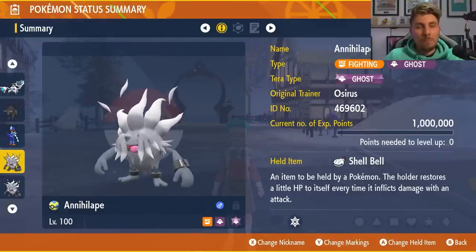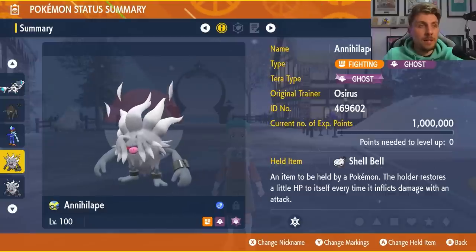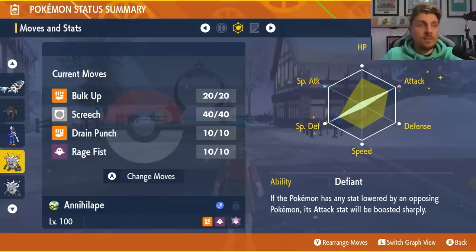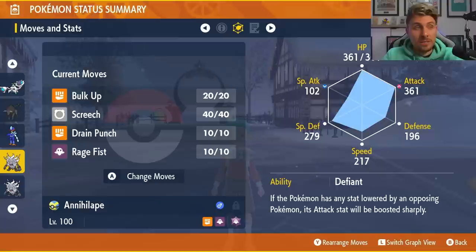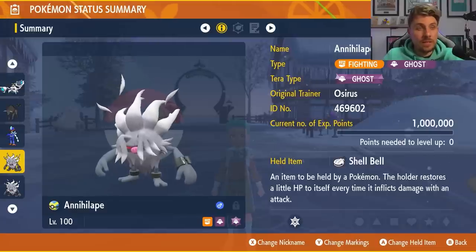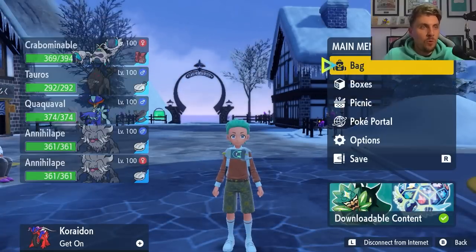We're finishing off with Annihilape — a mainstay in pretty much most of the 7-star Terror Raid events this year. Same build as we went in against the Typhlosion — Ghost Terror typing with Shell Bell, and a moveset of Bulk Up, Screech, Drain Punch, and Rage Fist with 252 Attack, 252 Special Defense and an Adamant nature. You could change the Defiant ability to Inner Focus, which is probably more viable if Air Slash is an option because Inner Focus prevents flinching. Basically screech and bulk up when you can, then use a combination of Drain Punch for recovery and Rage Fist, which after enough hits will be so powered up that you'll run through this Inteleon raid regardless of typing. Watch out for Flying-type coverage but all in all it should do the job.